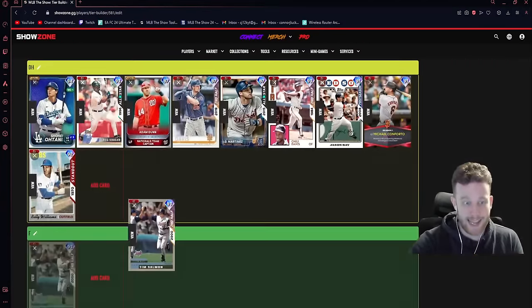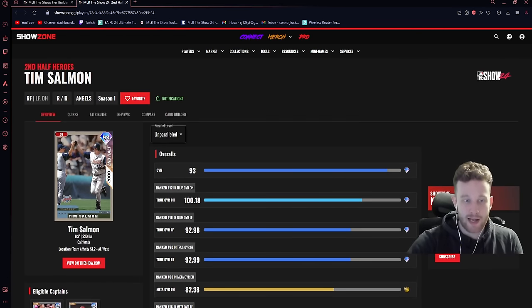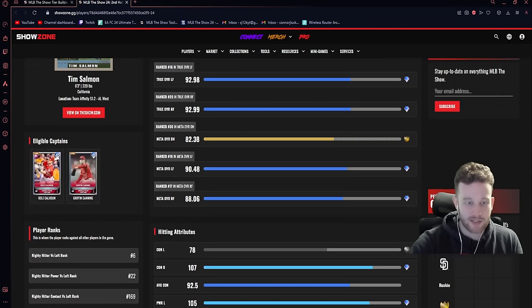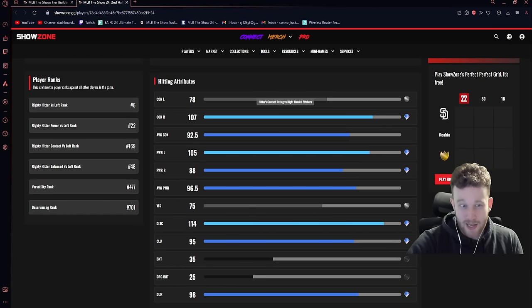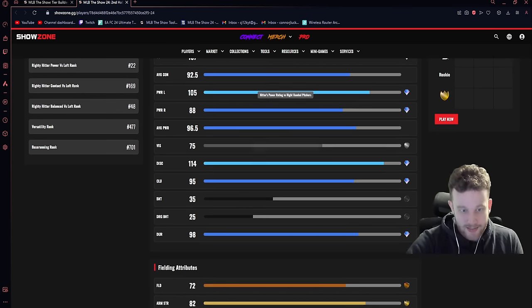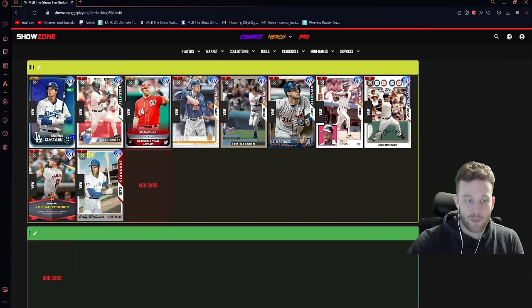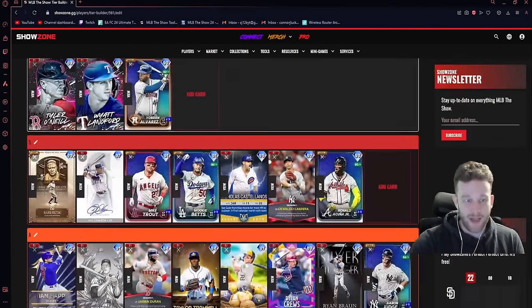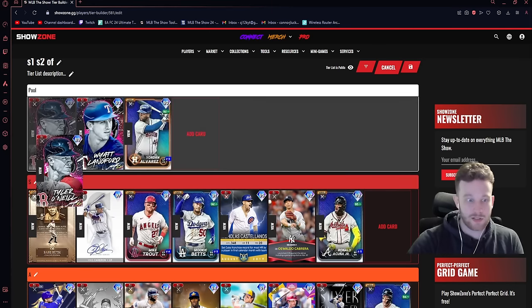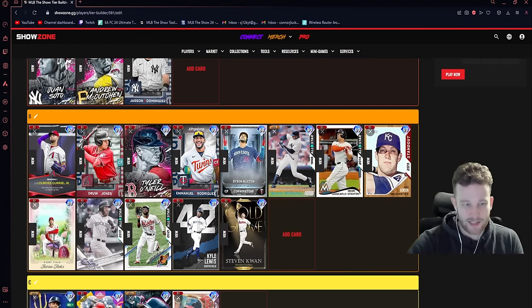Tim Salmon is a DH — and not even a good DH in my opinion. His swing is super mid; they did not give him the legend treatment of gassing his quirks. He has inverse splits — lower contact against lefties but more power against lefties, higher contact against righties but lower power against righties. Mediocre clutch, insanely slow with not very good reaction. He is a pure DH and I don't know why you would use him unless you're an Angels fan. In his current state, I don't see it.